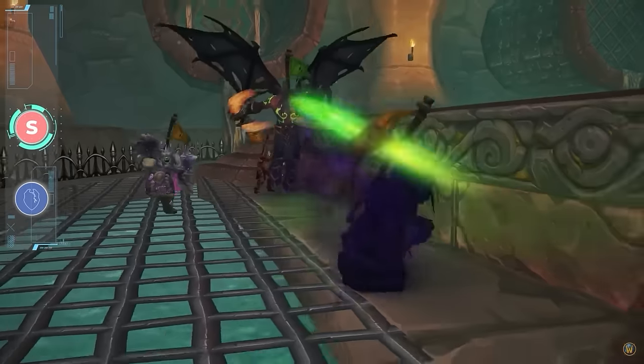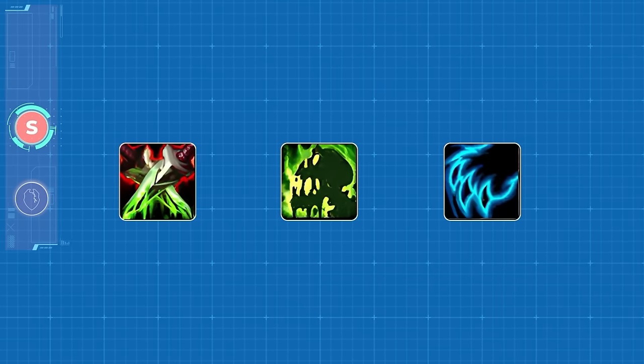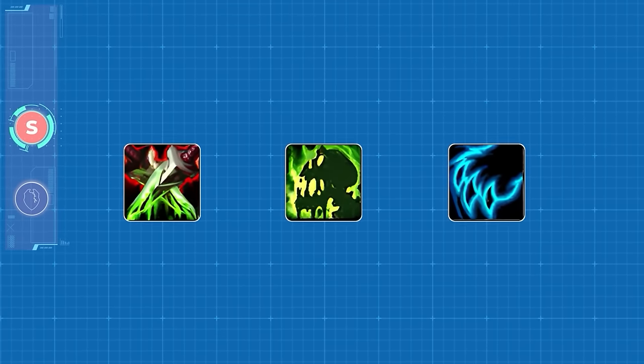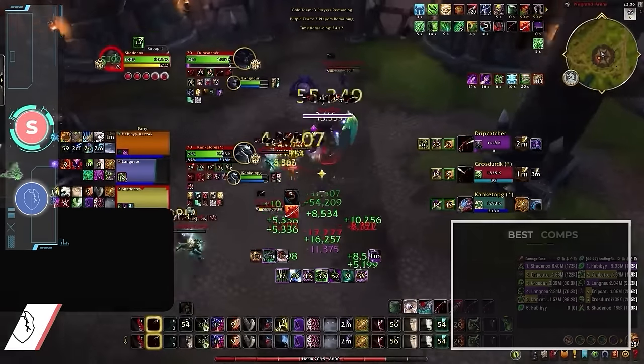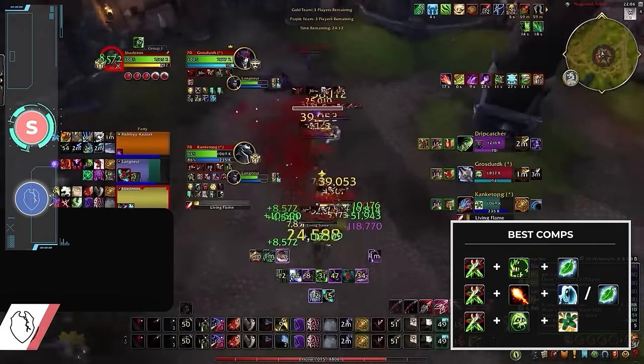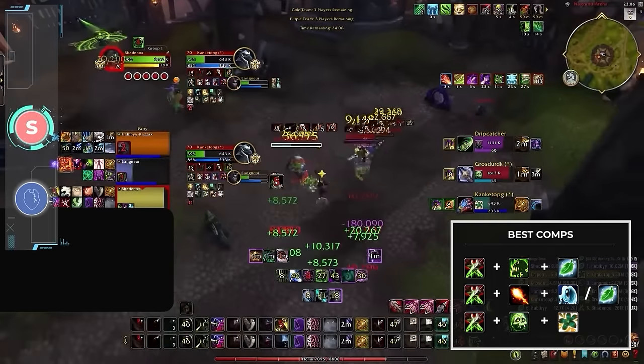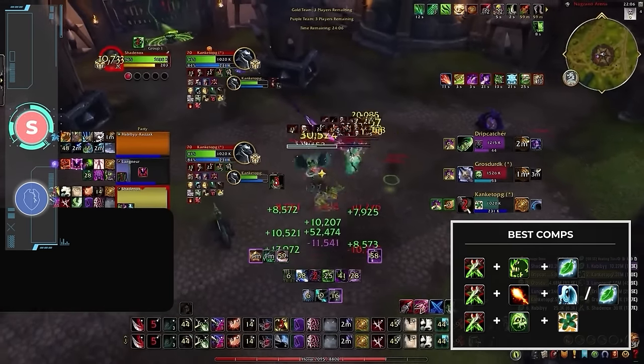Right now, the meta is dominated by three S-tier specs. Assassination Rogues, Affliction Warlocks, and Feral Druids are at the core of the most dominant comps of season 4. Assassination has become the most popular and best performing rogue spec on the ladder thanks to its insane damage output, which synergizes perfectly with affliction warlocks. RLD is one of the most popular comps at high ratings for one reason — it simply pumps.